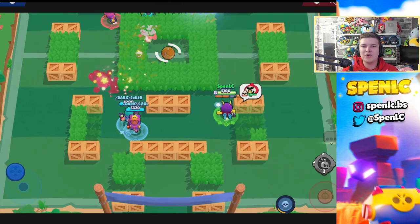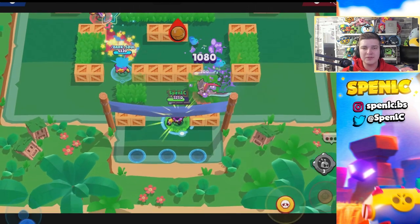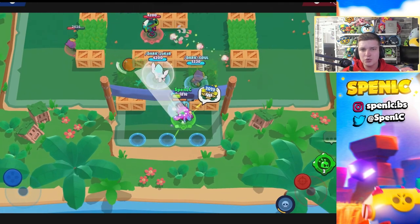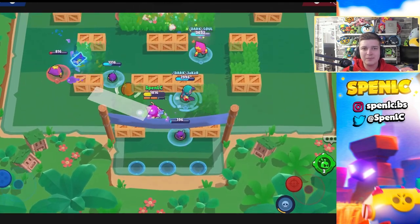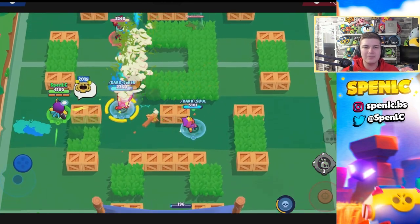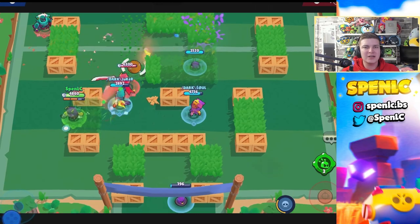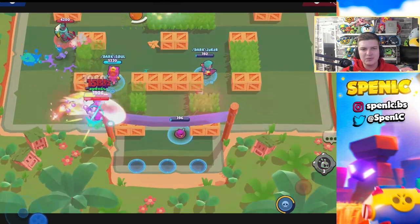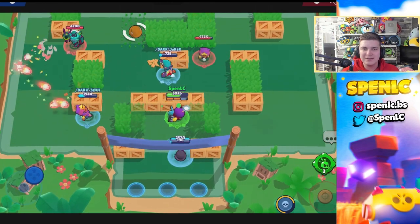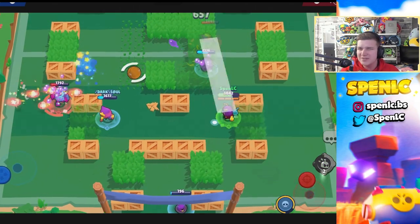Next on my buff wish list is Mr. P. Mr. P and Edgar are the two brawlers which I believe need addressing the most. Mr. P has been unusable in competitive for over a year — brawlers like B are at the top of the meta and Mr. P is still terrible, which shows how badly he needs a buff. I think it's straightforward: he needs a damage buff. I'd increase his damage to around 1160, because enemies can just collapse on him so easily and he does literally zero damage.